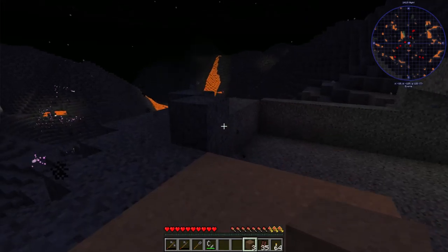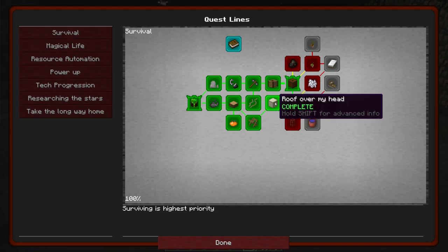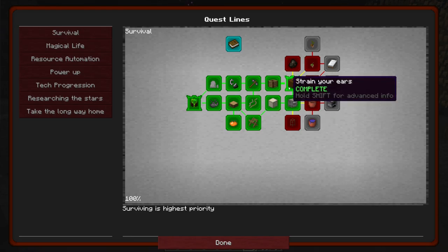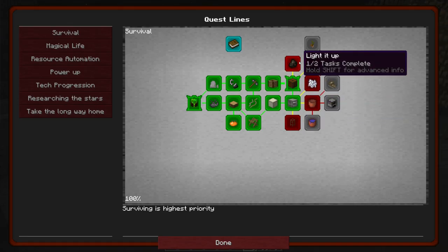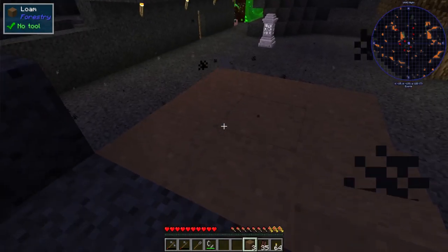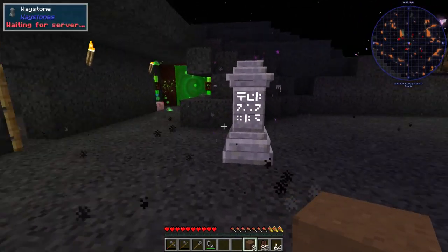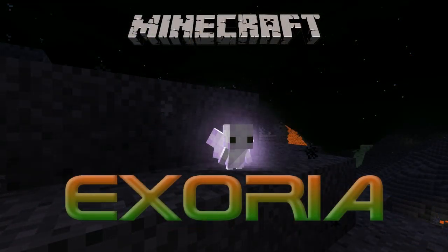I think I'll end the episode here. This time we went through the cob thing - completed. We made the strainers, and we made the furnace. We have begun with the 'light it up' task quest, with the charcoal pile burning. Until next time - have a nice day. Bye.